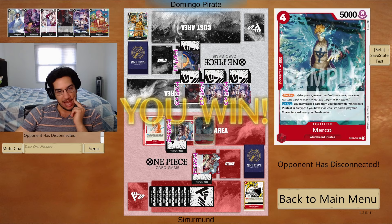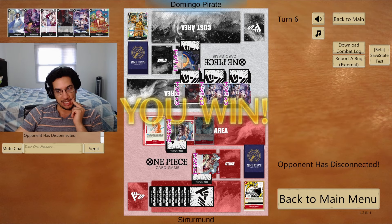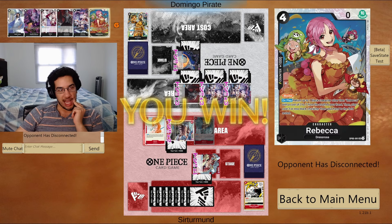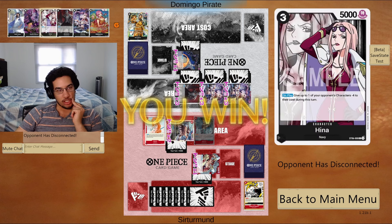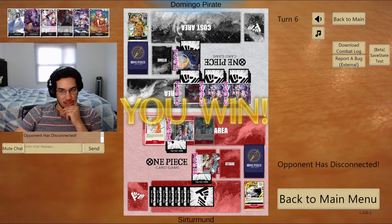The opponent could have potentially blocked more efficiently with Rebecca and Sabo, cycling into 2k counters, needing 3-5-7 and blocking the 10k hits. But they went for it and we get the GG. It all really came down to that one mistake where I should have attacked for 8k with Newgate earlier — could have had them at zero life and sealed it cleanly.